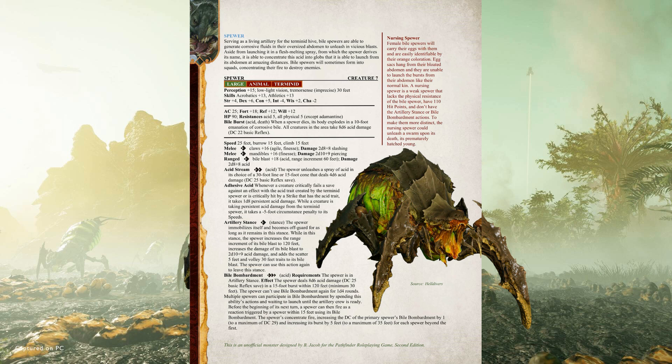I want to mention that there might be a few discrepancies between the original design and function of the Spewer in Helldivers and how I managed to fit it into Pathfinder 2nd Edition. For now, the Spewer is simply a large animal who uses the Terminant trait. It doesn't really play into any aspect of the Spewer's kit, but it's mostly future-proofing for when I do inevitably do something that interacts with this trait, perhaps when I finally get around to the Brute Commander or something like it.